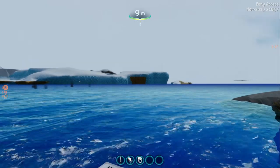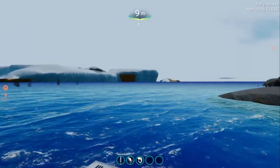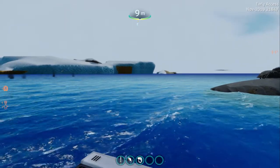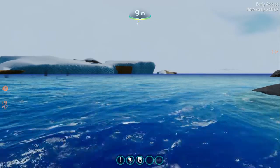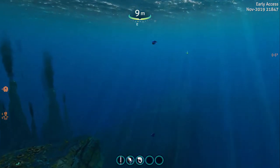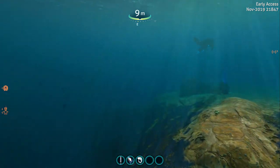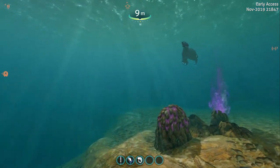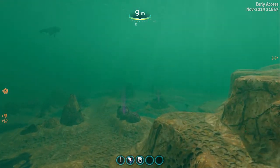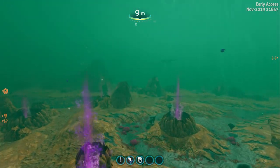Once we're on this platform, we're going to want to head in an easterly direction. You can see my compass - I'm just off east and that's where we're going. We're going to take our Sea Truck and head down, following this easterly direction. There are some nasties here so just keep your distance - their aggro distance is quite low, so don't stress about that.